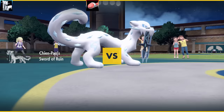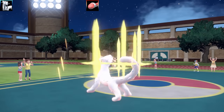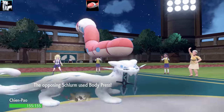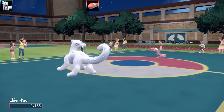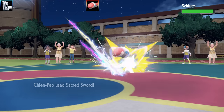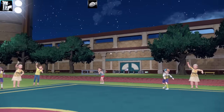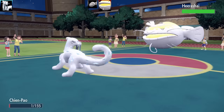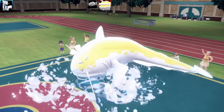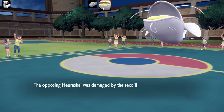The final battle showcases all four Ruinous Pokémon abilities. First is Chien-Pao with Sword of Ruin — any active Pokémon without this ability has their Defense multiplied by 0.75, making it very powerful for physical attackers. With Focus Sash, I KO Orthworm in one shot. Then Dondozo comes in with Wave Crash and takes me out.